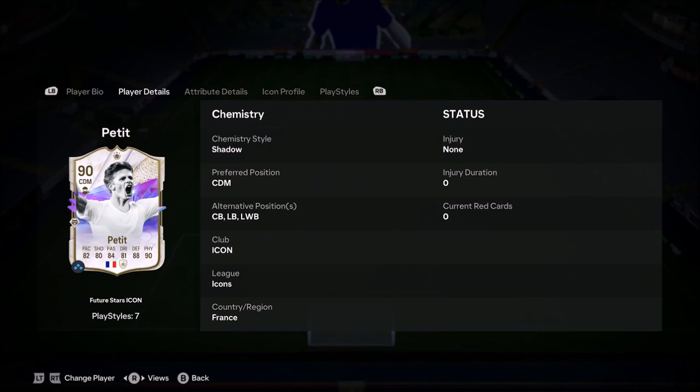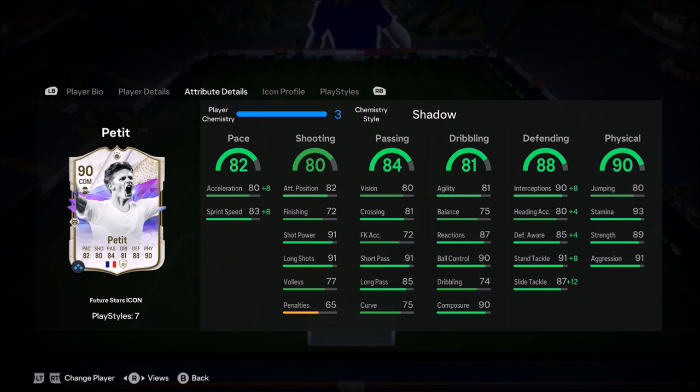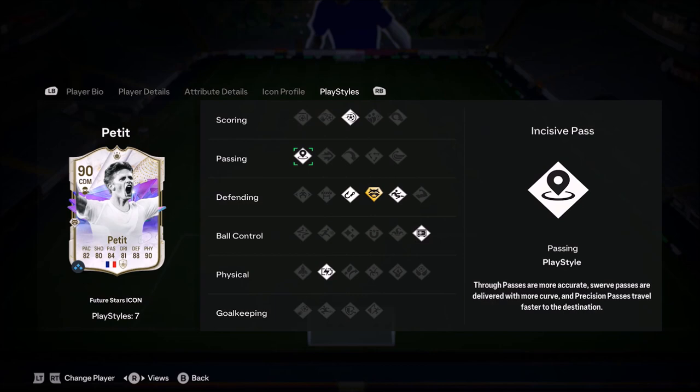Ladies and gentlemen, welcome to the video. Today we look at Future Star Emmanuel Petit. He's got the high-high work rates, 3-star 3-star combination, 6 foot 1 — this guy's a beast, he's always got crazy presence.